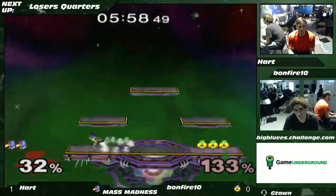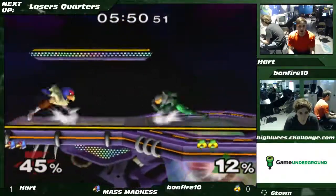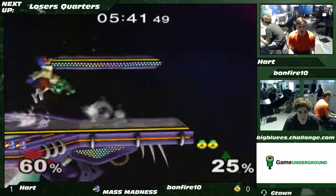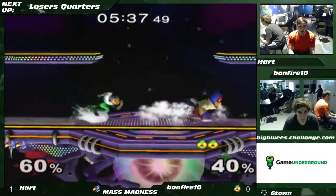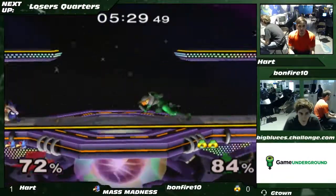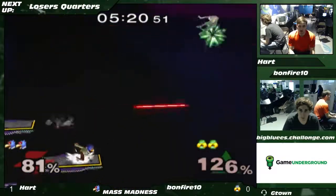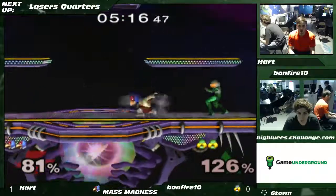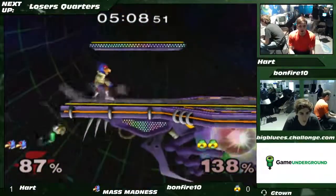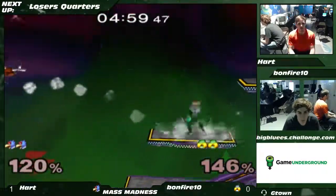Good pressure there. Bonfire definitely needed to contest that a bit better. Tries the laser grab, just barely misses the spacing, but it was a good idea — would have worked if it were a bit closer. Hart gets a shine. Tries the dash attack in, but Bonfire follows it up with her own dash attack at the right time. Went for the F-smash, and that's that.